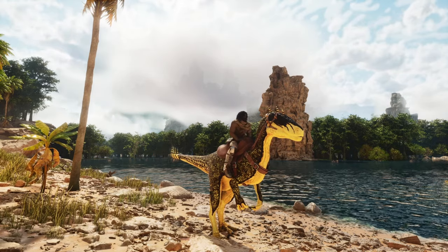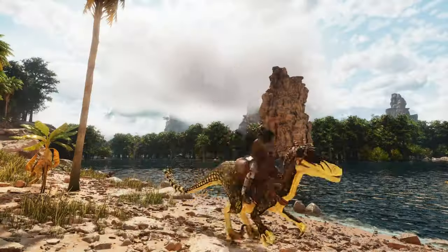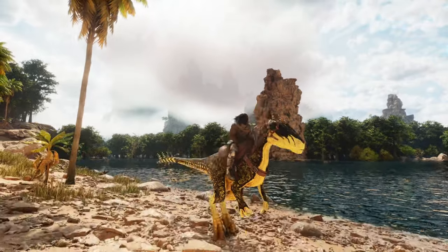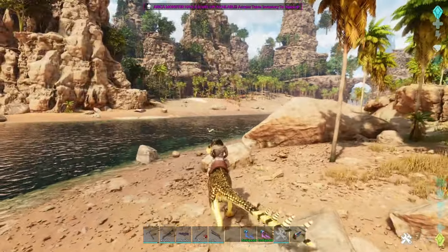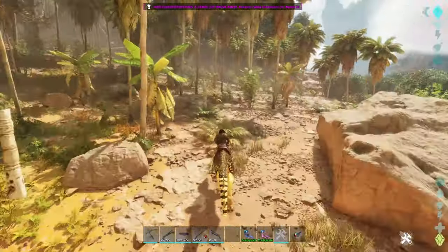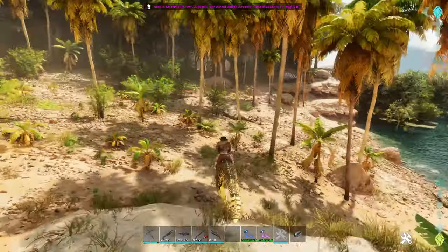Let me see — left click, and then... okay, that was pounce. That's a roar. Let's try to fight some smaller creatures. Where can I find smaller creatures to pounce? It's foggy over here. I will try to pounce this guy here.